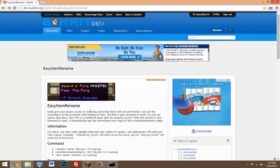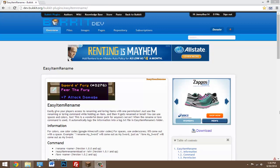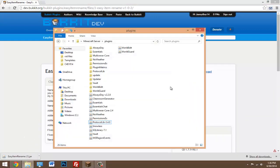Not only can you rename an item, but you can also change the lore of it. You can rename it with color codes and change the lore with color codes too, so it's a pretty awesome plugin. To install it, just click on the link in the description, click download, then click download again.